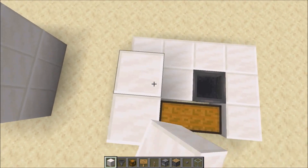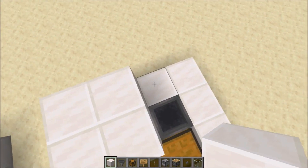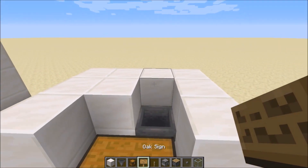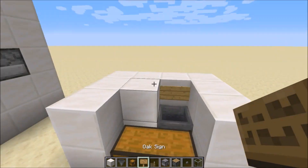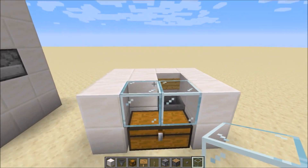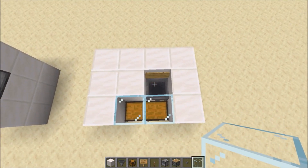For the second layer, go ahead and put some blocks down here, and then go ahead and put a sign right there, and then a couple of glass right there. This is your second layer from above.